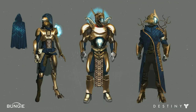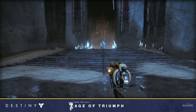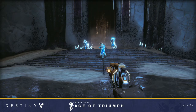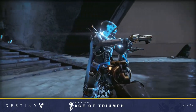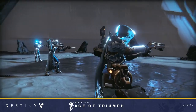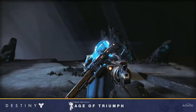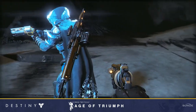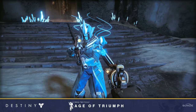So at first they showed the Vault of Glass armor set. This is the concept art for it. It looks pretty good. It looks like it has some Vex components in it. So here the guys are coming out and it's all nice and blue. To be honest, the Hunter is my least favorite for this set. It doesn't look that good. It's not that insane.